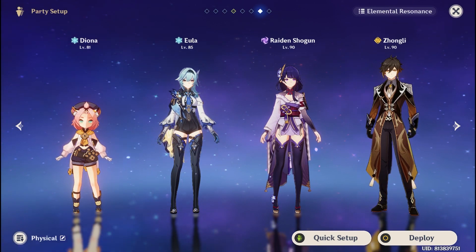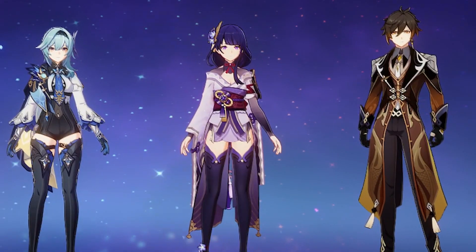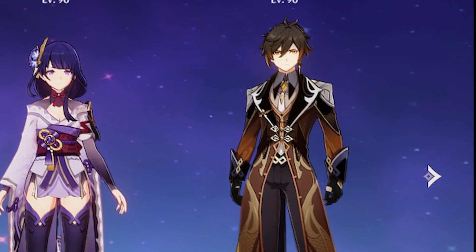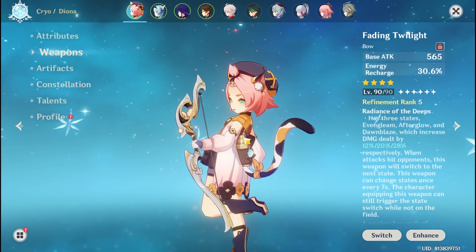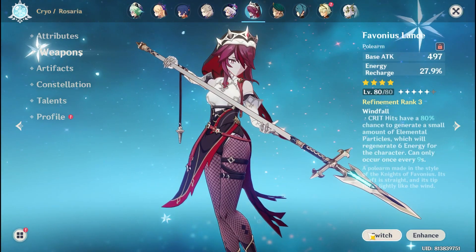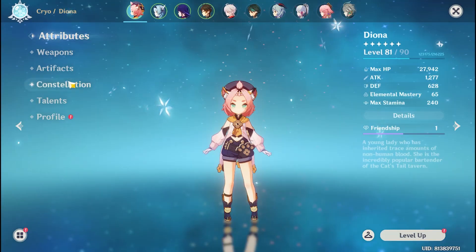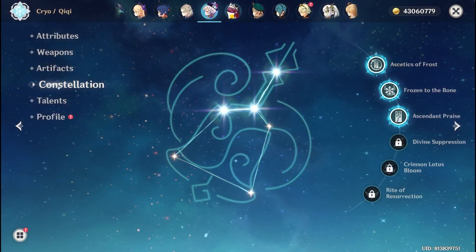For her core team comps, you distinctly want a cryo battery to recharge her ult, and an electro unit to superconduct and reduce the physical resistance of enemies. The last slot can be flexible — if you need a shielder, you can go with Zhongli, or Qiqi if you need healing. For cryo battery, Diona with Favonius Warbow or Rosaria with Favonius Lance would be a really good choice. For electro: Raiden, Fischl, Beidou, Lisa, or Dori. If you have more constellations on any of those characters, you can go with that character most of the time.